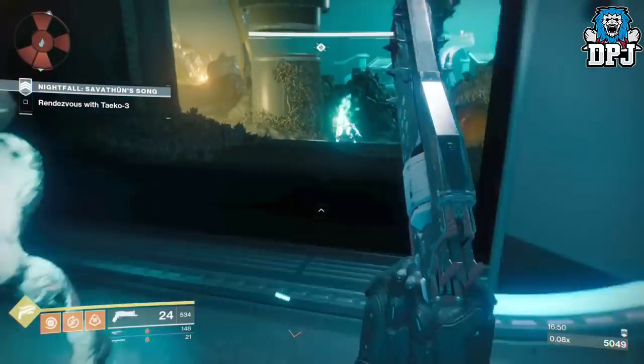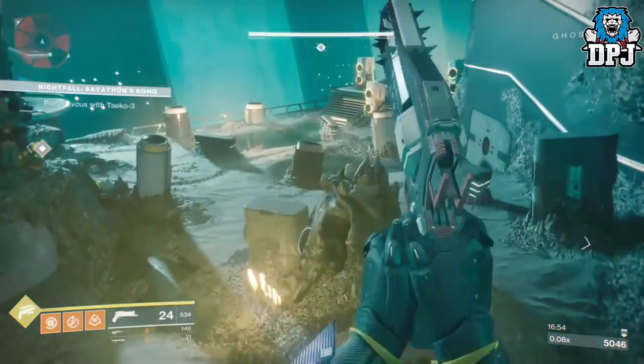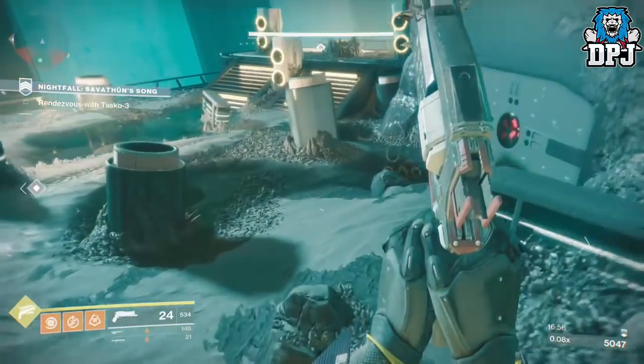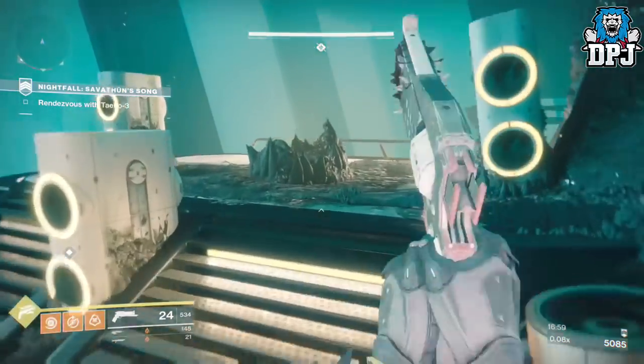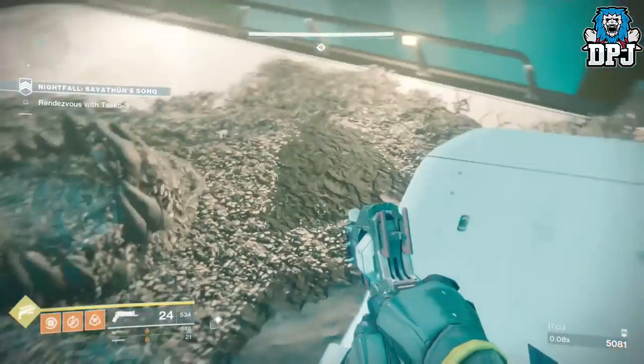Load up the nightfall and get through it as fast as possible. You can get through in about five to ten minutes depending on how familiar you are with it. When you get to the boss, go to the right-hand side of the room and jump onto the rock right there — all three of you need to do this.